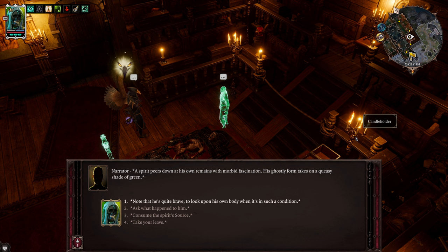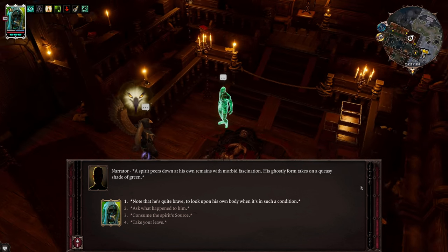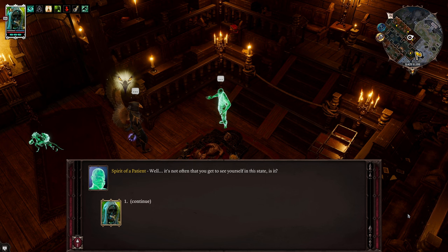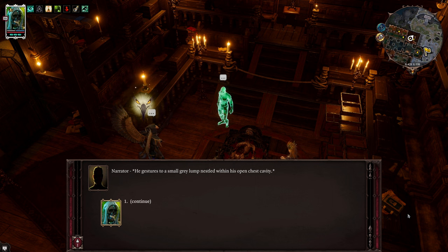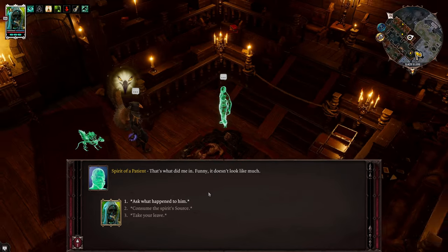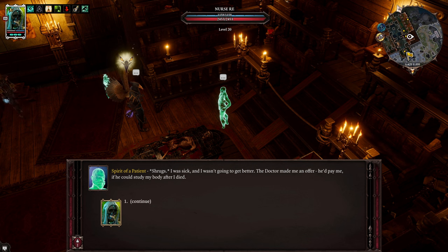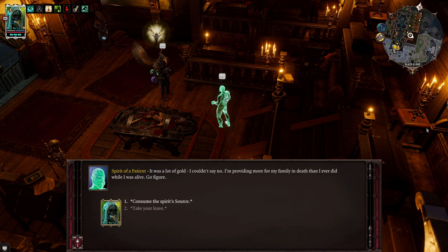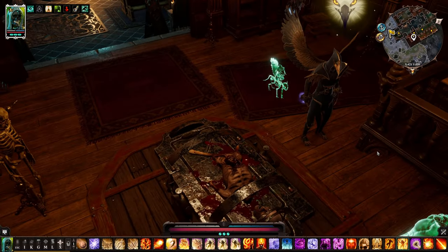A spirit peers down at his own remains with morbid fascination - his ghostly form takes on a queasy shade of green. I ask him what happened. He gestures to a small grey lump nestled within his open chest cavity - that's what did him in. He says he was sick and wasn't going to get better. The doctor made him an offer - he'd pay him to study his body after he died. It was a lot of gold. I'm providing more for my family in death than I ever did while alive. At least he's happy with the result.